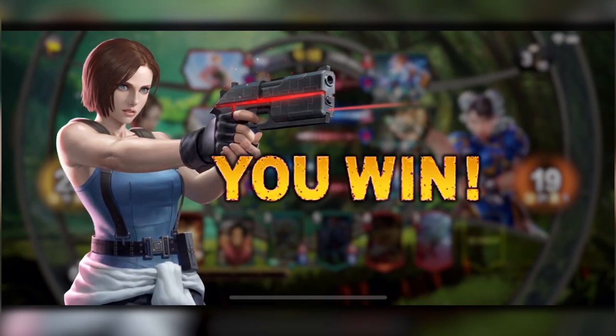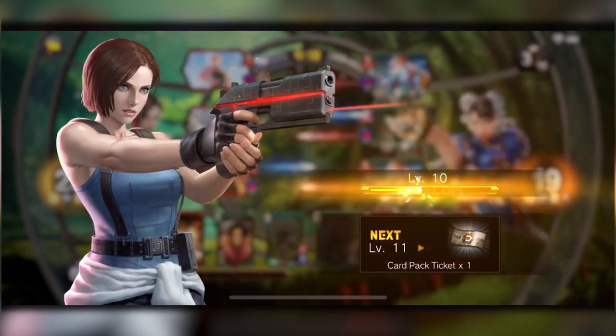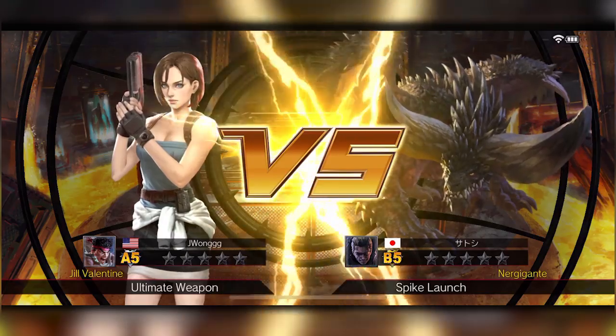I already have my Ultimate Weapon ready to summon, and just like that the surrender has happened — so quick. I think he was able to tell the future. It's kind of too quick, so let's move on to another game and see what we can do from there.